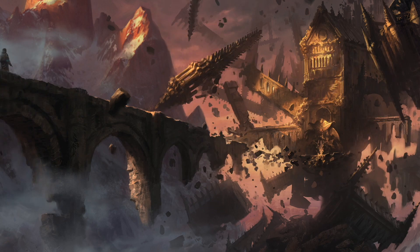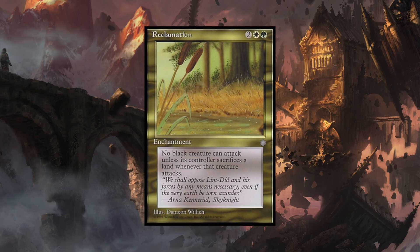The last card I'm going to mention is Reclamation, and it's a pretty interesting card. The reason I'm not too keen on it is the land destruction aspect — I'm not a big fan of land destruction, but if your meta is completely fine with it, you can look at playing this. It really forces your opponents that have black creatures to evaluate whether or not they want to attack you, because every time they attack you with a creature, their controller needs to sacrifice a land. That's a great way of deterring attacks and giving yourself time to set up and find your pieces.